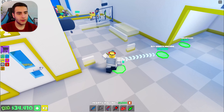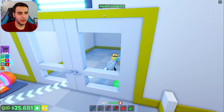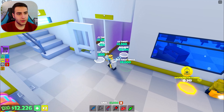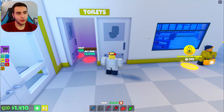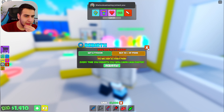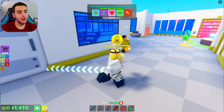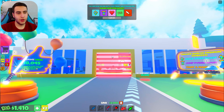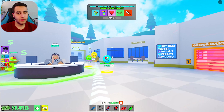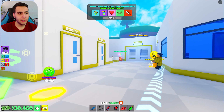I don't even need the patients room because I can't have a doctor, let's forget about that. I can reverse right here — every time you reverse you earn cash faster. But I think I'll do that next episode. Look at all y'all coming to my hospital. Where's the bathroom? It's that way, okay.